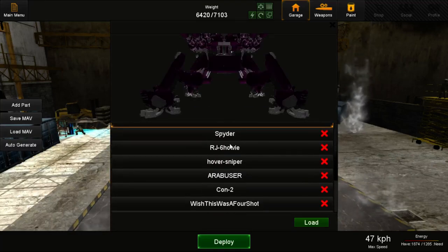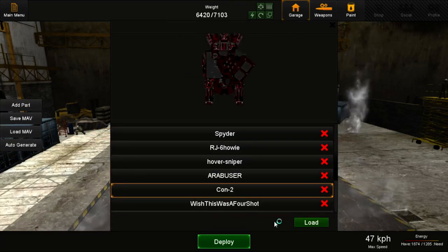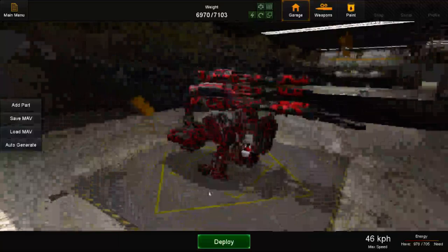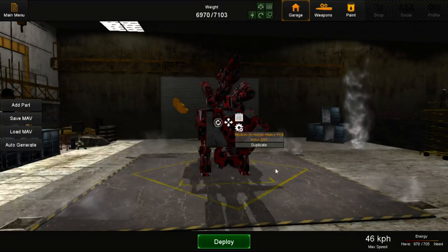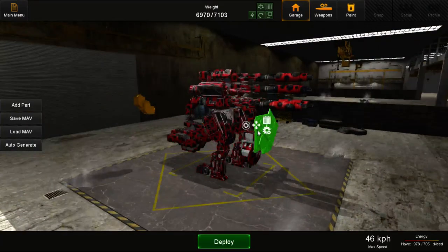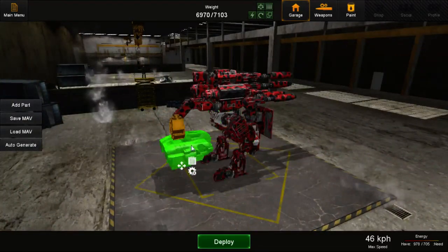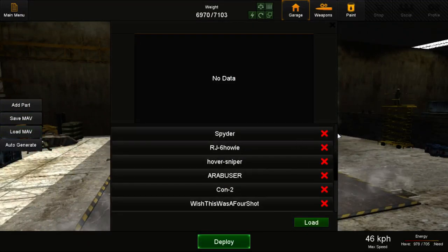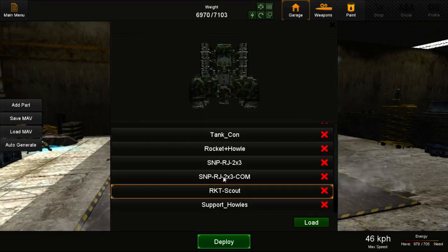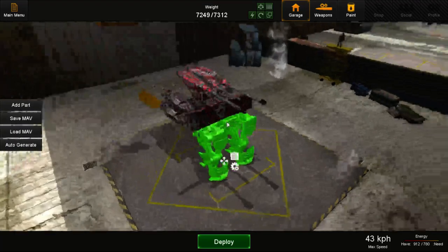Another option is putting the cockpit behind the chassis. Here's one example — this one has an armor plate in front of the chassis, so you'll have to shoot through the armor plate, or the generator, or a bit of the spacers if you can angle them just right, in order to kill the cockpit. It's all about survivability — whatever you can do to make your MAV survive a little bit longer.